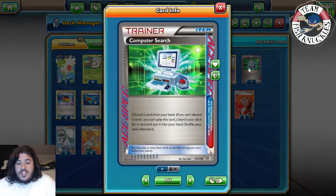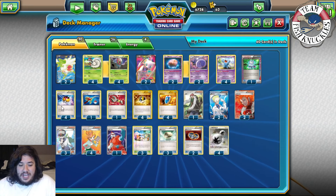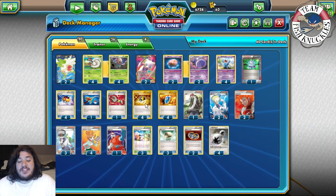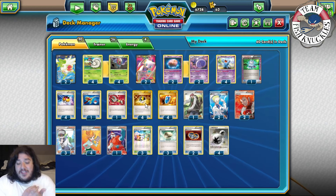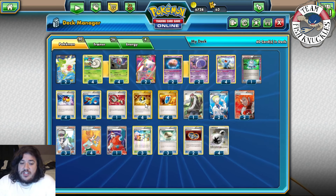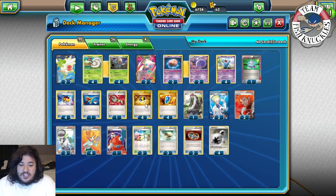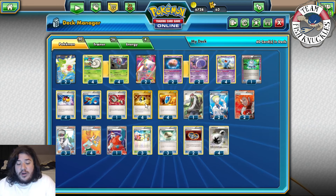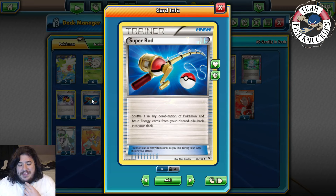For items: one Computer Search for consistency to get any card out of your deck; four Love Ball to search your deck for Pokemon with 90 HP or less; and four Ultra Ball. These help you keep a steady stream of Accelgors. If you miss a beat without an Accelgor, you're pretty much going to lose, so every turn you have to get a new one. That's why I play a 4-4 Shelmet/Accelgor line, four Love Ball, and four Ultra Ball.